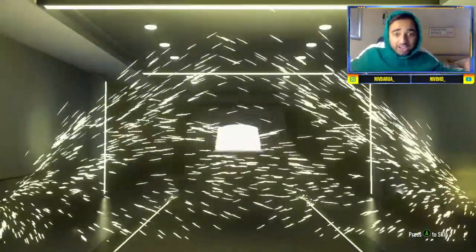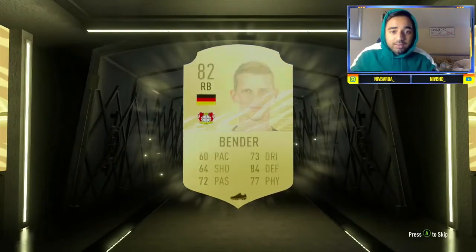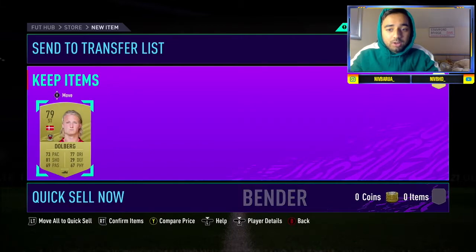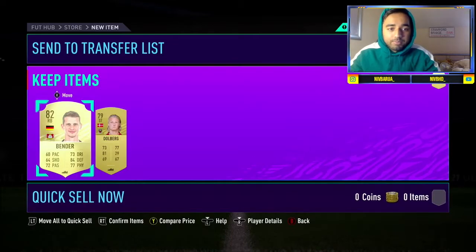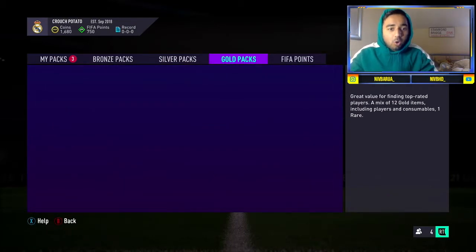First pack — not used to the animations yet. That's a normal card: 82 Bender. We start things off with an 82 in a two players pack, so we'll take that any day of the year. He's quick — they'll just go in the club, that's absolutely fine. Let's tear into the gold packs then.